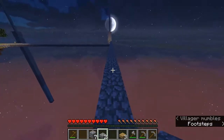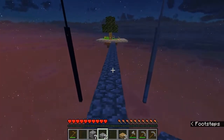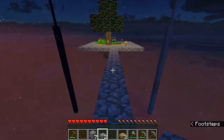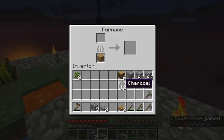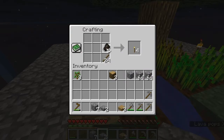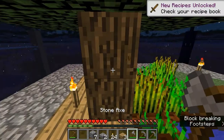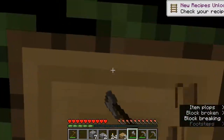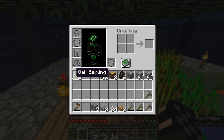I ran out of torches, so I will run back real quick and make a few. Also, I need to light this path up because I made upper slabs instead of lower slabs. So I should have some charcoal. Let's make some torches real quick. I should also cut this down and replant it because we've got a few saplings back.